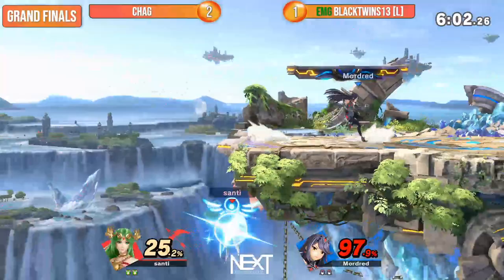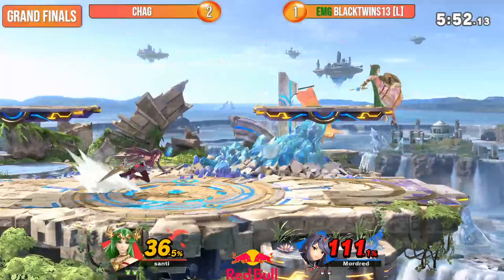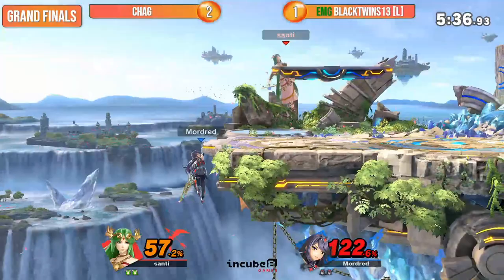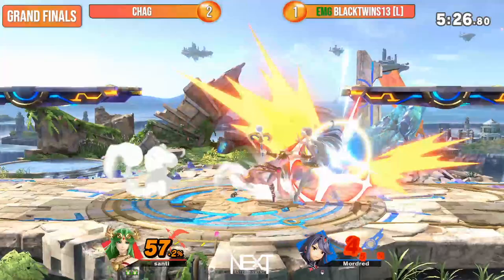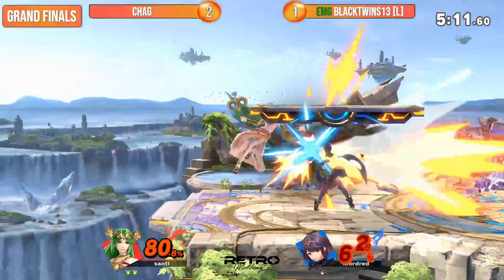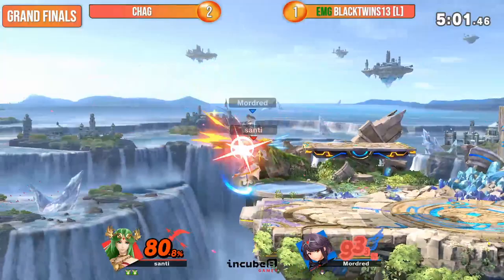Looks for the pivot grab, thinks Chag's gonna roll onto stage but it's not the case. That was so smart from Black Twins, but Chag's still able to get back on stage. Only 57% on him, and the Nair out of disadvantage playing its part. That's gonna kill — tournament point for Chag right here at the Battle of Z. One more stock will make him your champion tonight, as we hit midnight. It's a nice trophy to take home before Ludwig's Invitational next week. Chag definitely wanting to pad his resume — that extra XP, that extra practice.